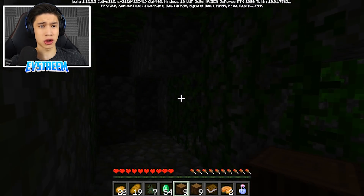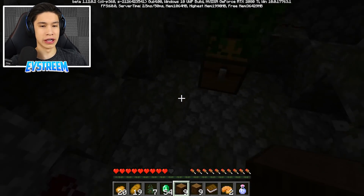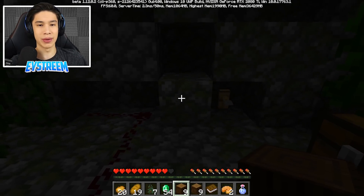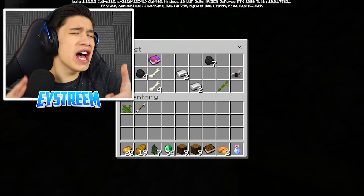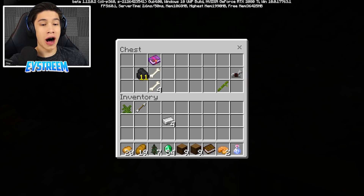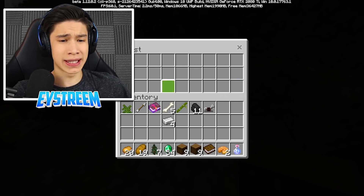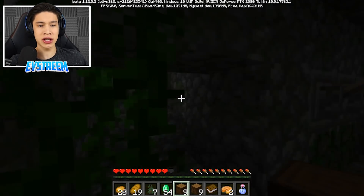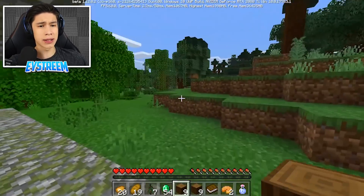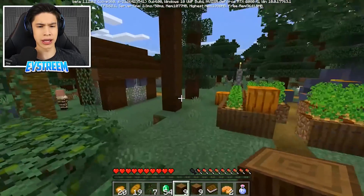We're just going to run through the traps. We did get hit by some arrows but we are in business! Check it out — four iron, 11 coal. I think that should be enough. We've also got loyalty three, a piercing four — some serious stuff. We'll grab all that in case we need it to trade with villagers later. Let's get out of this death trap and jump back to visit the weaponsmith!